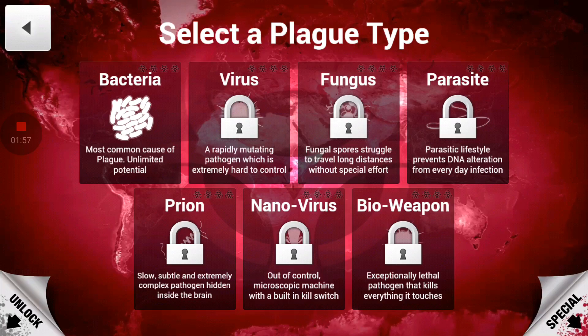Each one has their own little things that make it harder and harder. You've got the most common, which is the bacteria — that is the most common thing and it's really easy to beat with. Then of course you've got the virus, which is the rapidly mutating pathogen. We'll get to all that in just a minute.